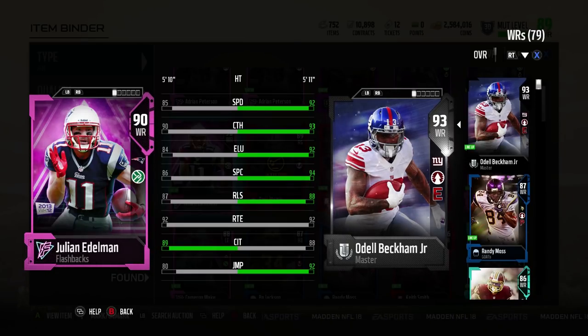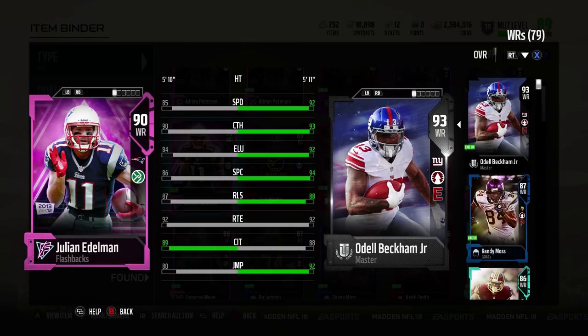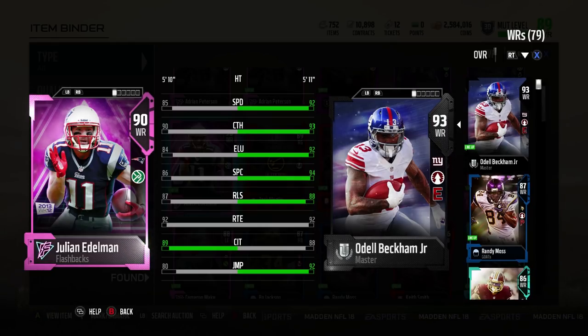Hey, GoodFox here. Today I've got a review of Flashback Julian Edelman's 90 overall card. He's 5'10", so a little on the short side for a receiver, so I'm going to stick him at my number 3 receiver. But I will sub him in for run blocking.